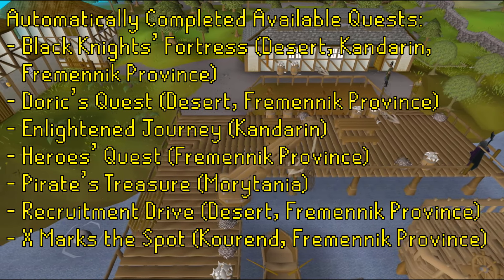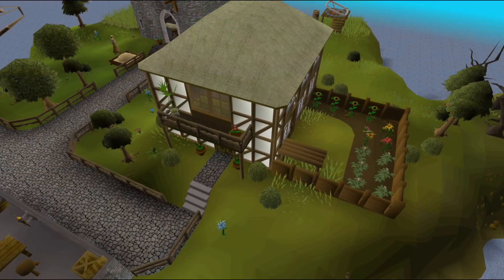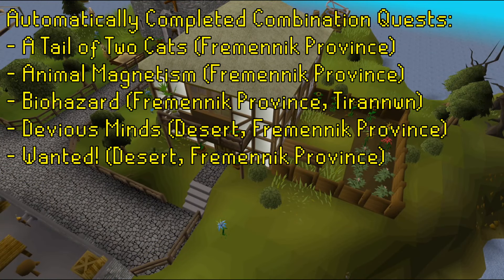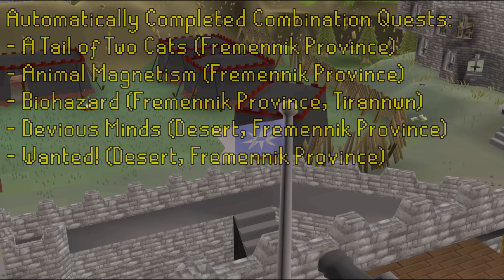If you want to do any of those quests, make sure to pick Asgarnia first. For the quests which require multiple regions, A Tale of Two Cats and Animal Magnetism will be completed automatically alongside picking the Fremennik region. Biohazard will be completed with the Fremennik or Tirannwn regions. And both the quests Devious Minds and Wanted will be automatically completed by either the Desert or Fremennik regions.